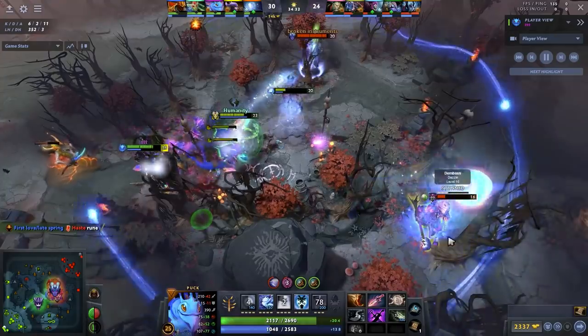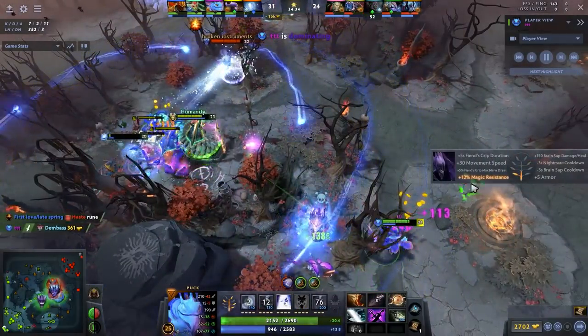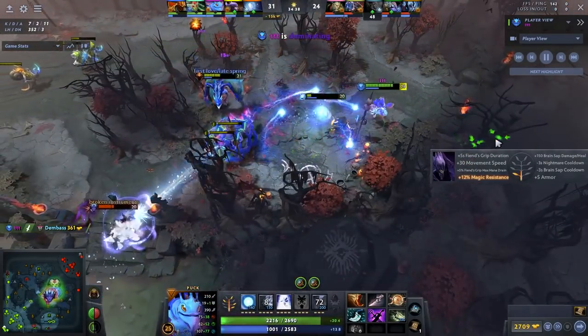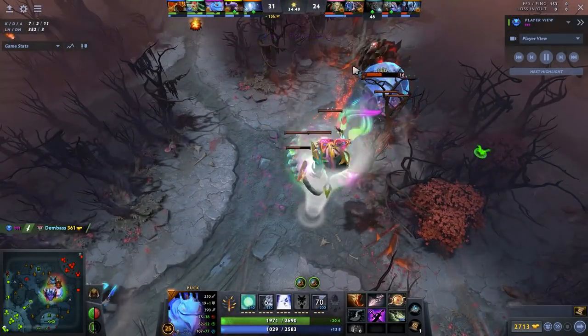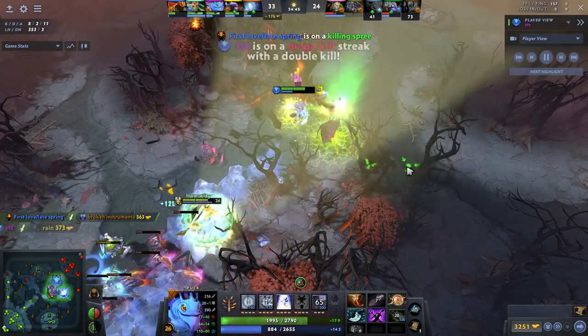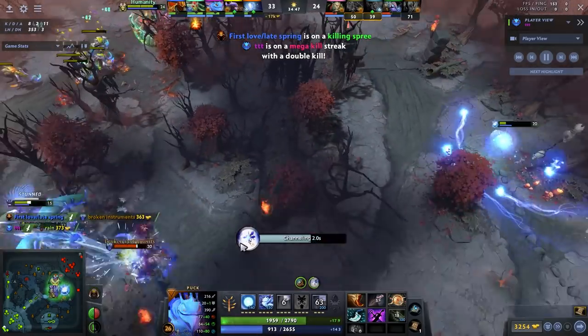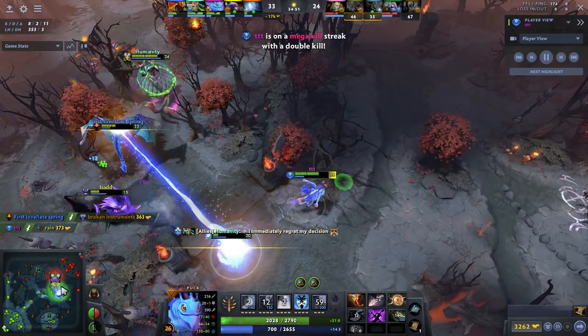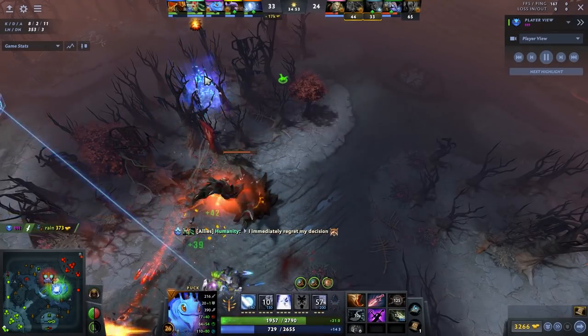We're gonna compare the differences. The reason why this is fantastic is I found a Guardian replay where this Puck had like 50 to 60 CS at minute 10 — very respectable. And on top of that, he was like 3-0. And yet he managed to make the game much harder than it had to be. So I want to show you guys the very clear differences so you can improve your gameplay.